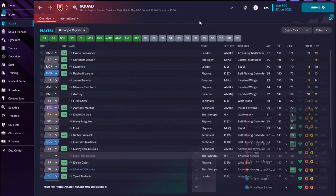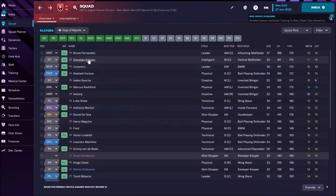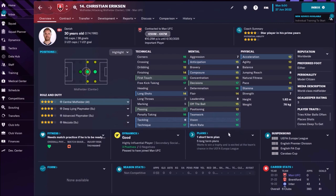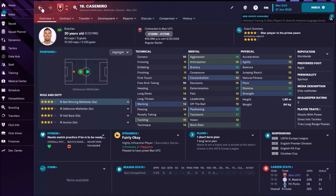Now let's check all the players' current and potential abilities, including hidden attributes. The best player of Manchester United is of course Bruno Fernandez with a current ability of 166 — incredible technical attributes and great mental attributes, the heart of Manchester United right now. Christian Eriksen is also there with a great current ability of 161, though I didn't quite expect that. But as I said, Eriksen and Bruno Fernandez in the same team — I don't know how that's going to look. Casemiro has a current ability of 161: a fantastic ball-winning midfielder.